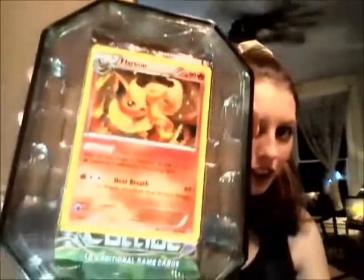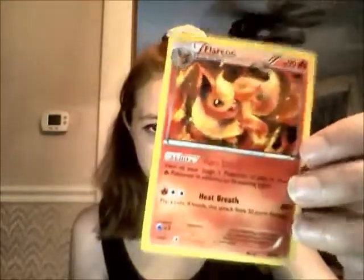Alright, so here is the tin. I really like how they look — they're always nice. And then if we open it up, obviously the first card we've got in here is this adorable Flareon. And then there are three booster packs in here.